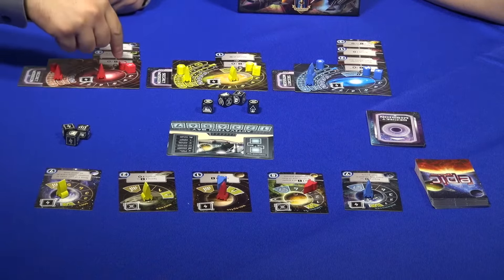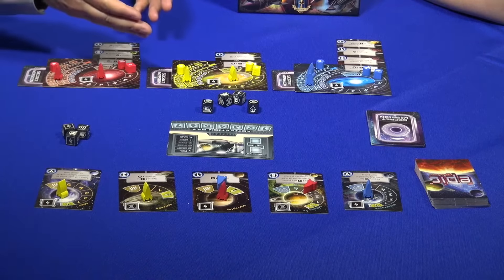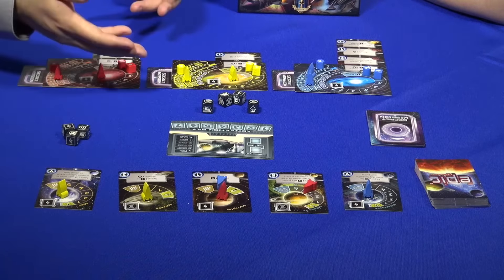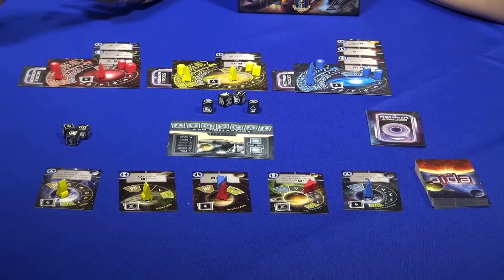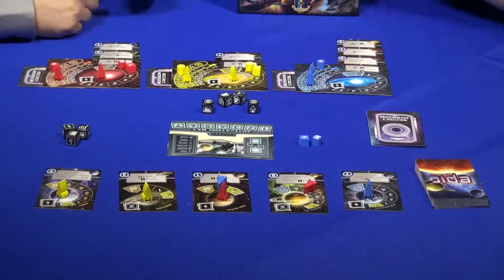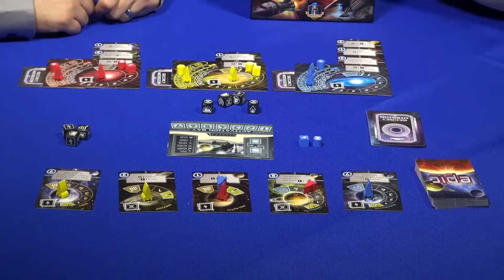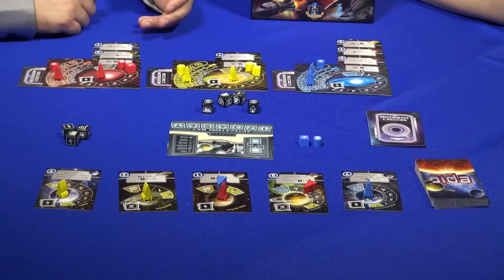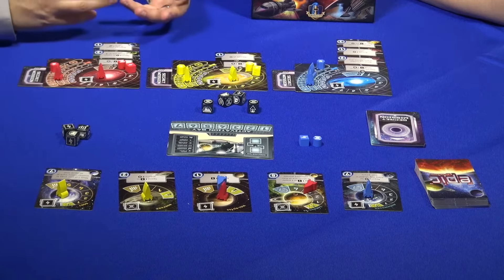The resources you're managing — energy and culture. Energy is going to allow you to re-roll the dice. If you don't like what you've rolled, you actually do get one free re-roll each turn, but if you still don't like it, you can start spending that energy and re-roll. Then this would be culture — and what's nice is both resources, in a way, allow you to get the actions you're looking for.